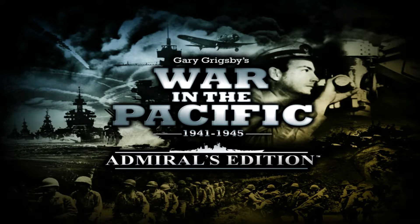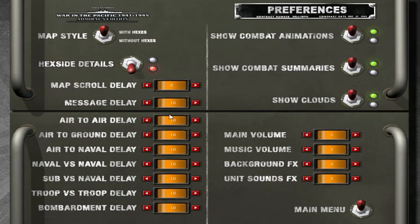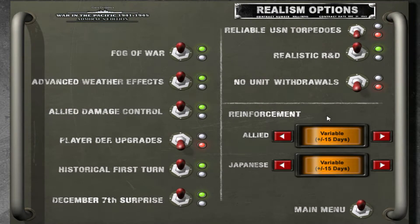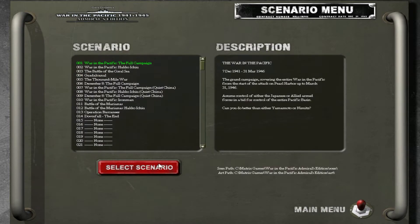Hello guys and welcome to some War in the Pacific. I got this game around Christmas and haven't really had time to play it much. I need to know the basics. I've done some things with the preferences, hopefully it's all good. Let's just keep it with Japanese control. We're going to play a scenario today - we're just going to play Guadalcanal as the allies.